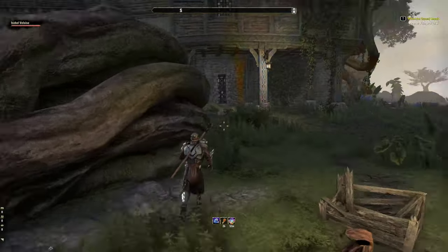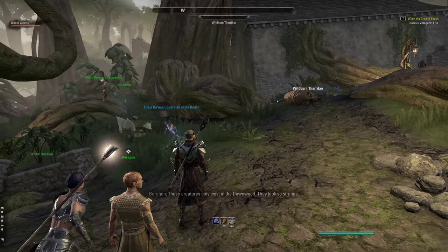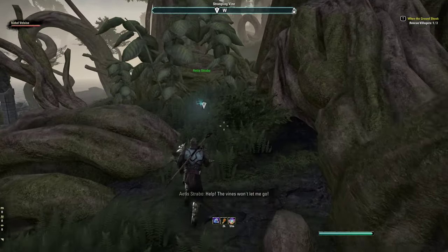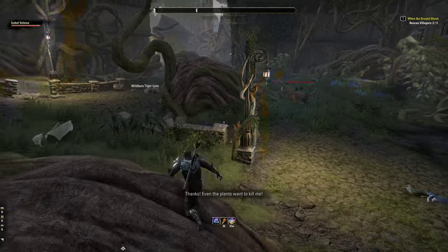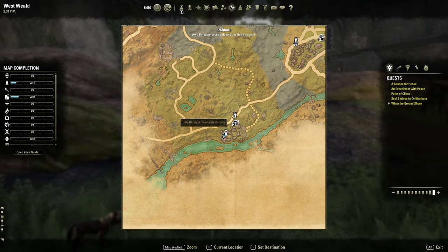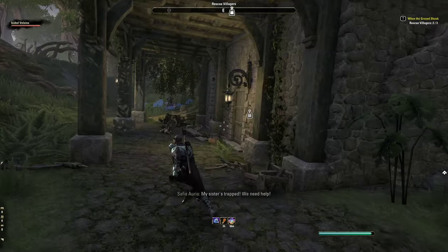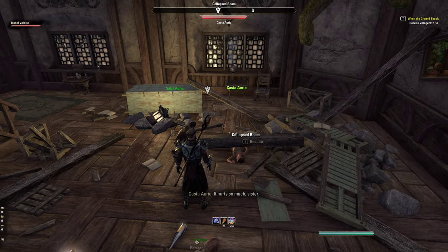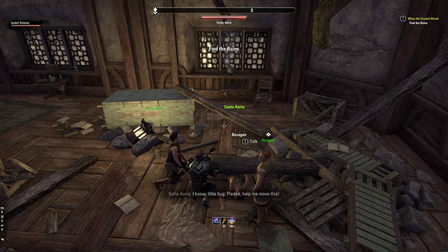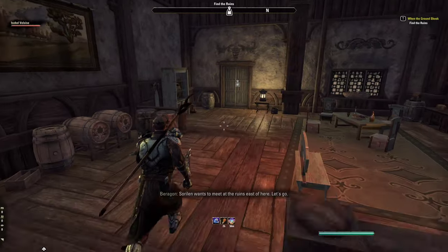We still have two more villagers to rescue. These creatures only exist in the Dawnwood and look very strange. Even the plants want to kill us - strangling vine. We save another person trapped inside a collapsed building, helping move the rubble. With all survivors rescued, Sorrelin wants to meet at the ruins east of here, so we head over.